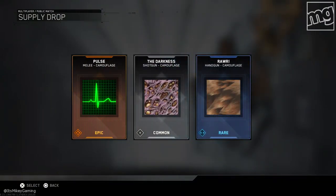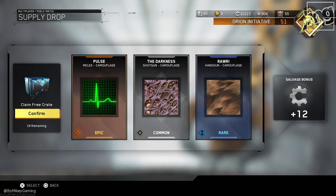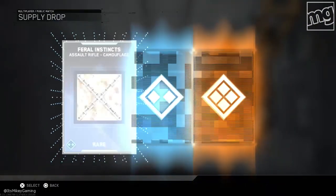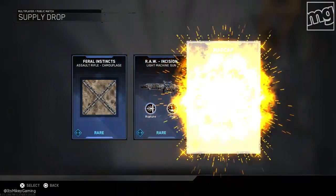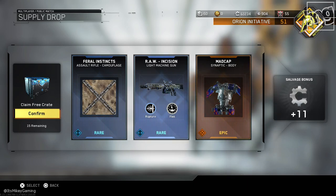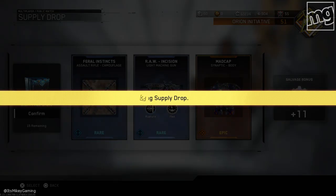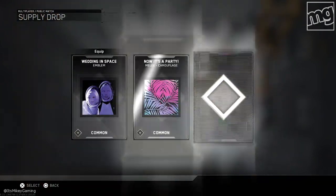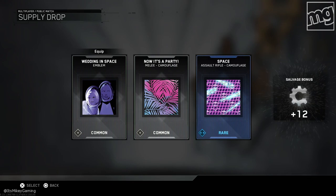We got pulse melee — pulse melee camo. If I dropped 30 bucks I wouldn't be too happy right about now. We got a Madcap Synaptic body — it looks flame covered. Is that supposed to be really cool? I'm trying to be positive, just giving you my reactions. You're not gonna see me being super excited when I'm really not.